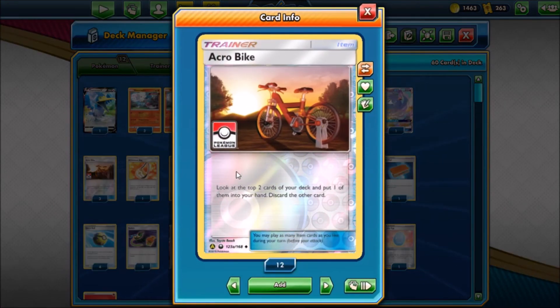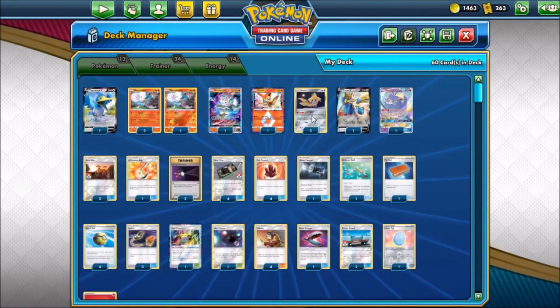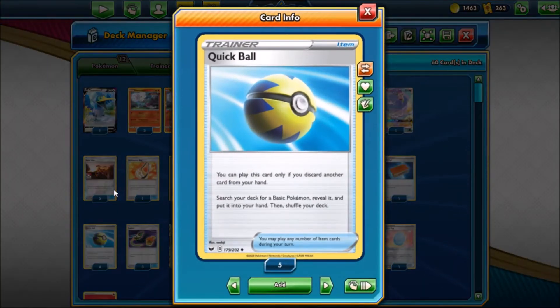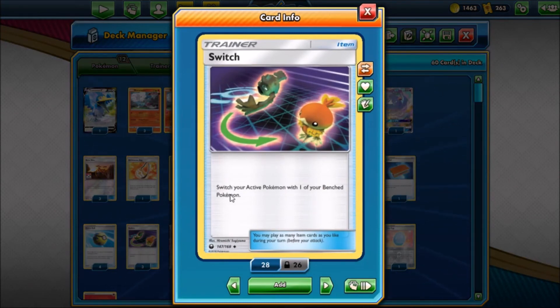We have three Acrobike — really good for speeding up the deck. You look at the top two cards of your deck, put one in your hand, and discard the other — just helps with a little more consistency. Great Catcher lets you bring up a GX or EX if you discard two other cards from your hand — really good for bringing something up and picking it off. Quick Ball is great because you pitch a card and can search for a basic Pokemon, meaning you can search everything in the deck. And Switch lets you get around Jirachi's sleep if you don't have the Escape Board.